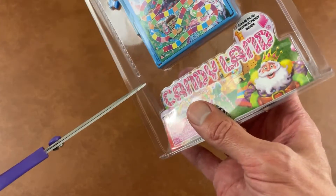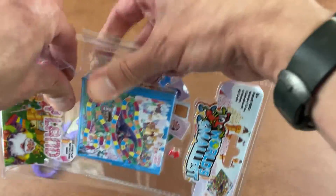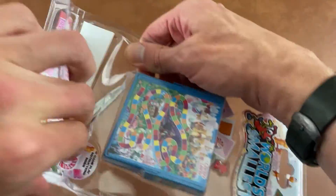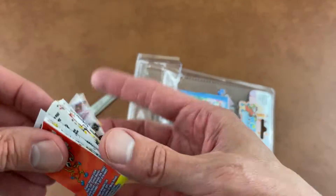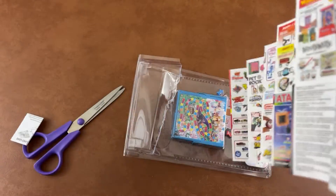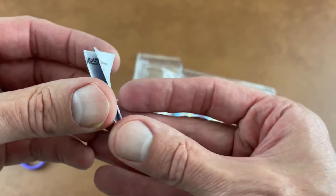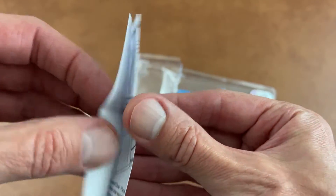I hate this packaging, they're always so tough. But hopefully if we just kind of tear it... look at that, first try! We've got instructions — actually wait, these aren't instructions. This is the sales pitch of everything it comes with that they make for these. I love the concept of these by the way. Here's the actual instructions — but who needs instructions, we all know how to play Candyland, right.